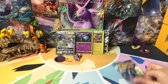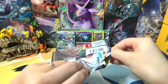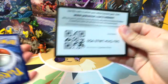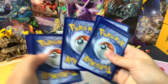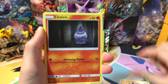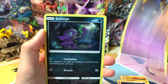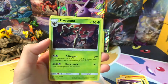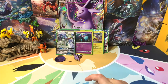Last pack - Tapu Koko. Hope we get something good. Okay, we're not going to get anything but I don't care. Carvanha, Fletchling, Litwick, Gothita, Pangoro, Gothita, Sableye, Max Potion, Energy Lotto, and a Trevenant Rare. So we got nothing, except that Drampa. Good ol' Grandpa.